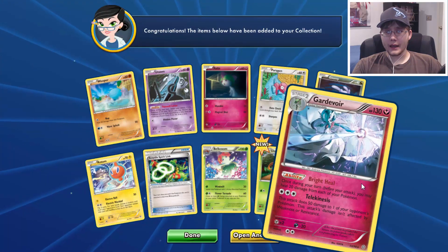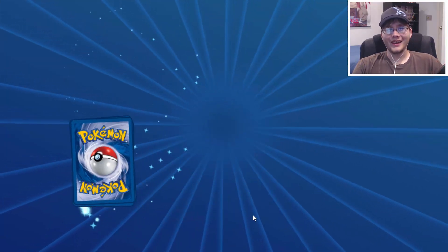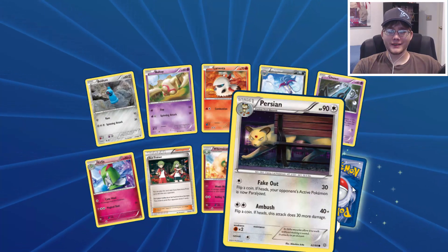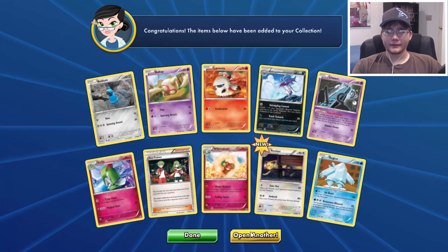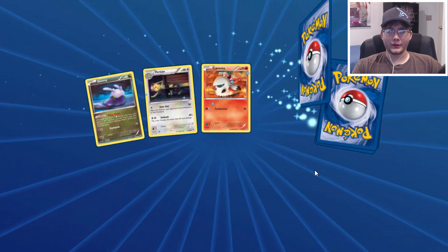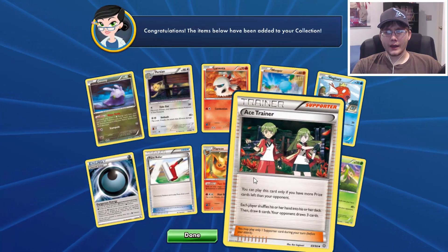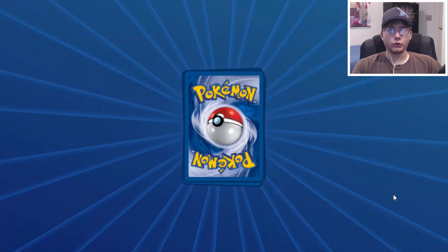We have Gloom — that's something different — and a Gardevoir. At least we got a new card, first one. And that's Gloom. We also have Persian — it's a Reverse too, by the way. The game is saying new on that one. And a Regice. There are different rarities in this set, which is pretty cool, though sometimes it's tough to tell. We also have Ace Trainer — that's our Reverse for our new card.